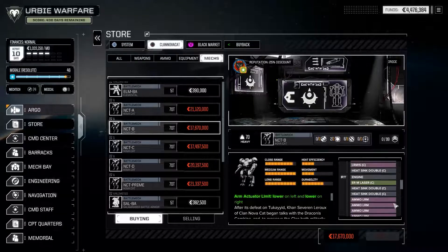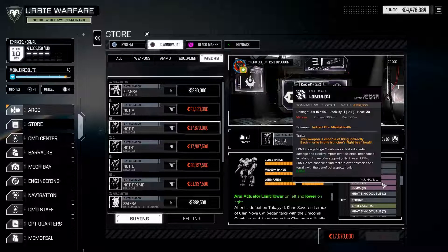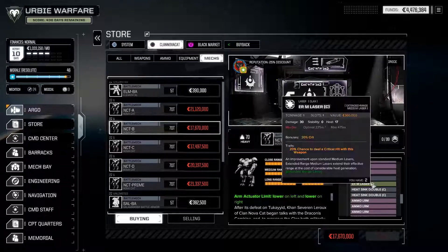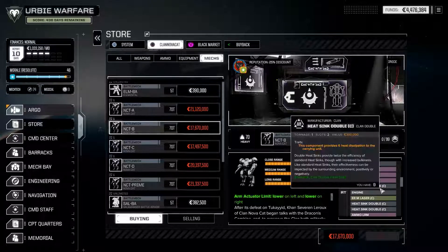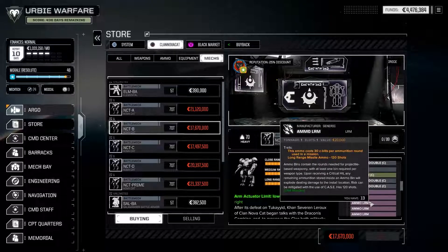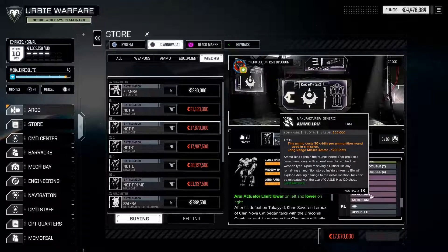The Nova Cat B configuration is the one that's farthest out there: it carries three LRM 15s in each arm — six individual LRM 15s — plus double ER medium lasers in the side torsos. That's LRM 90 on this mech, which can be quite effective. Since these are standard LRMs, you can load more advanced or different ammunition types, giving some flexibility, though the sheer number of tons of ammunition needed to keep this thing firing through an entire engagement is a notable drawback.